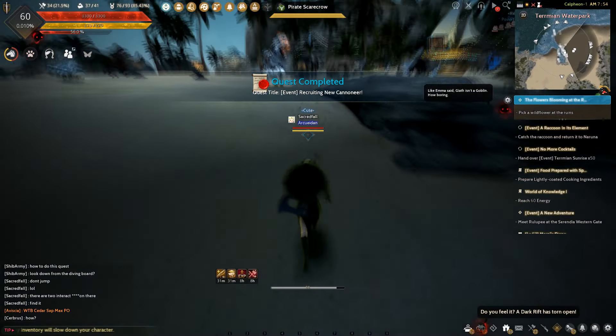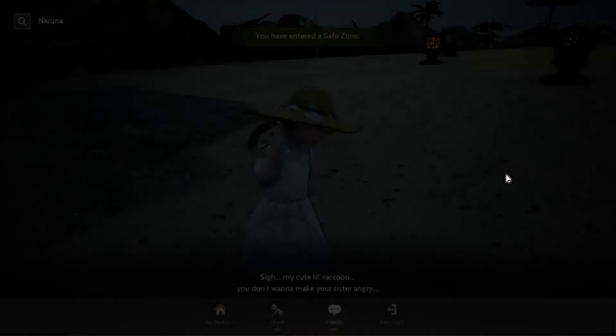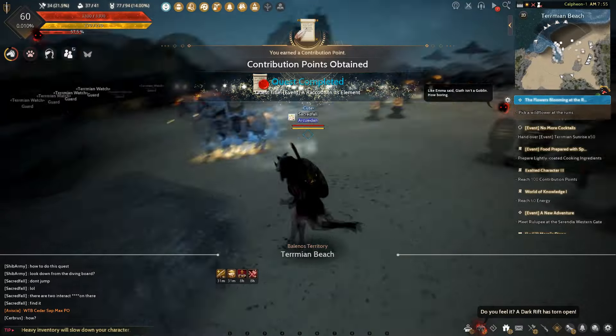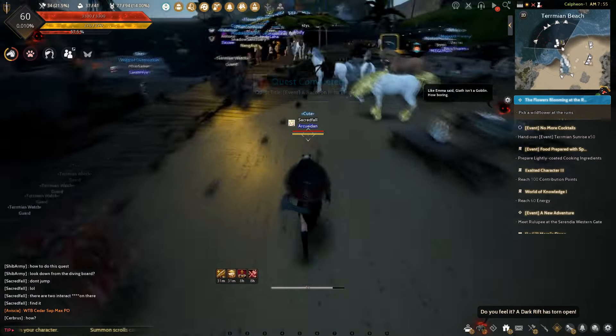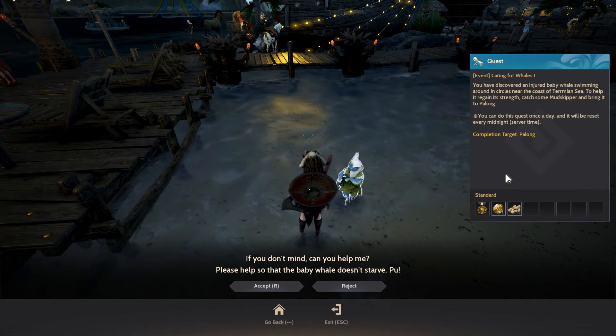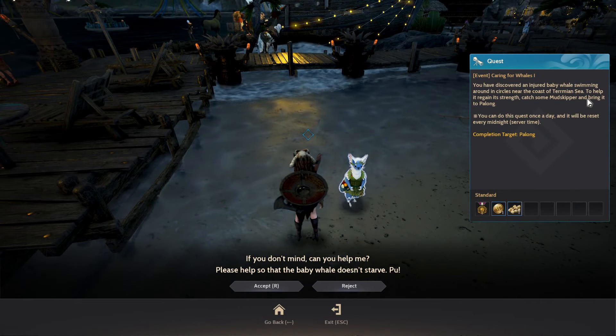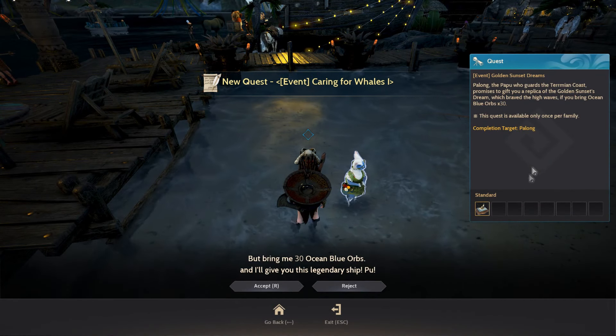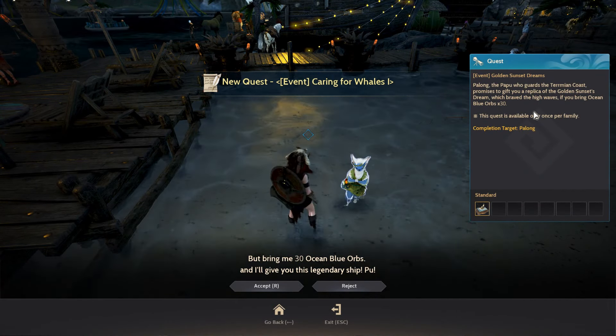Then we can now return the raccoon to the shy in the middle of the event area. After which, turn around again towards the beach and you will see Palong. Get his first quest, caring for the whales, but we will complete this last as it includes RNG and fishing. His second quest is to get the Golden Sunset, which again we cannot get for now, so just don't get it yet.